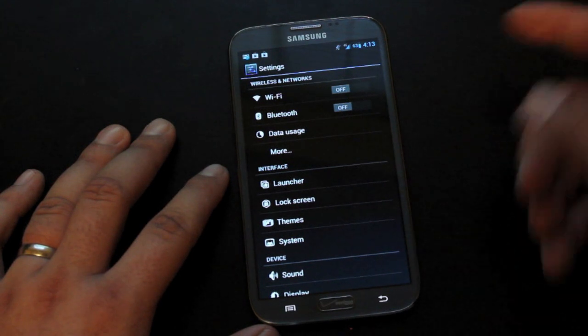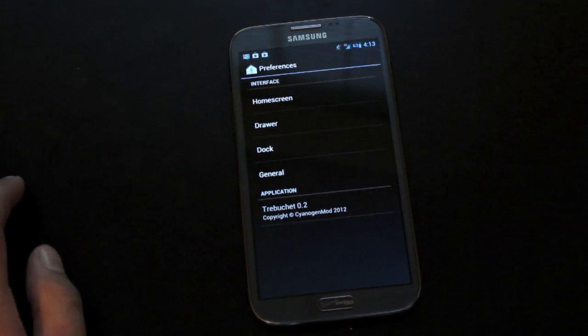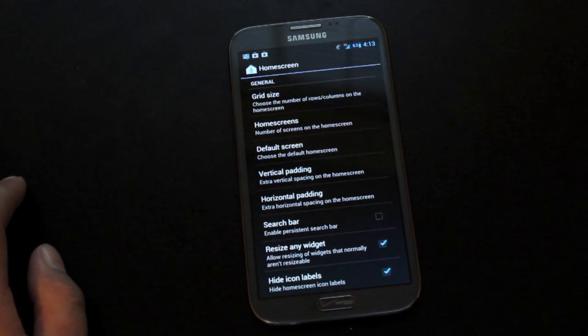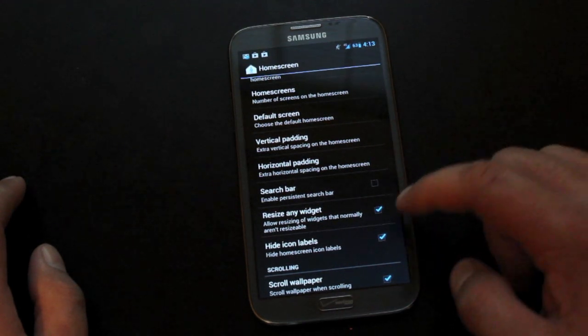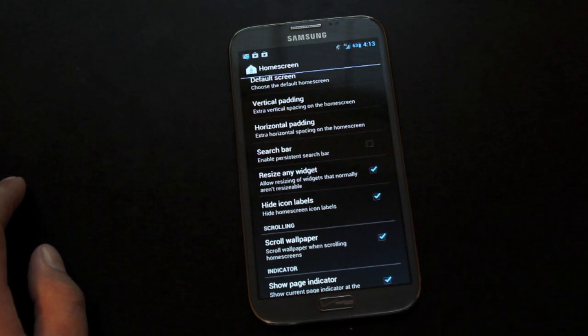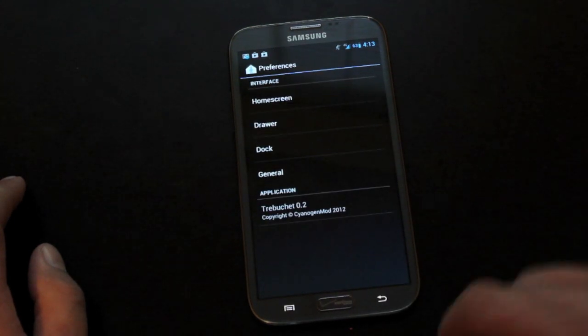Going up, we have some settings here. Launcher settings — this is just standard Trebuchet, most of you guys are familiar with it. Under home screen, we can change our grid size, change the amount of home screens that we have, remove the constant search bar, resize any widgets, and also hide the icon label. So you know what the Twitter app is — you don't need the label there, you can change that if you need to.